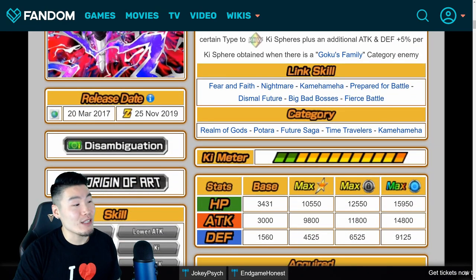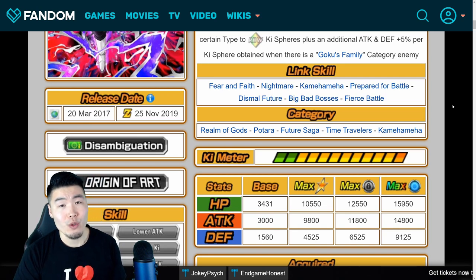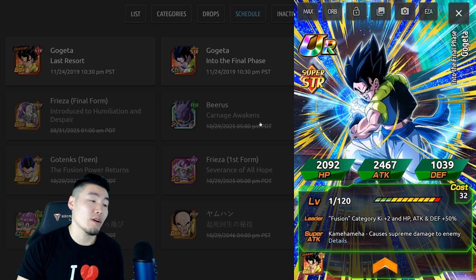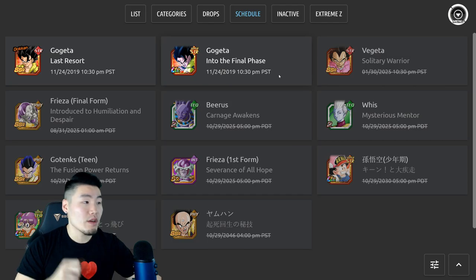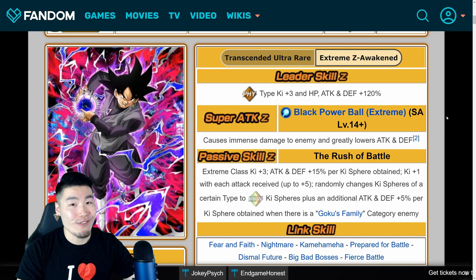The release date is November 25th, 2019, which is also the day that part two of the Thank You Celebration begins. For Gogeta, on the Dokkan Wiki they go by Eastern Standard Time, whereas DBZ Space goes by Pacific Standard Time. So essentially, if you're going by Eastern Standard Time, it's going to be the morning of November 25th — basically the same time for both Gogeta and the Extreme Z Awakening for Goku Black. I can't wait.